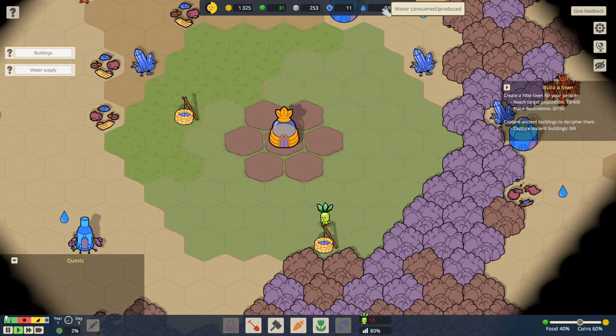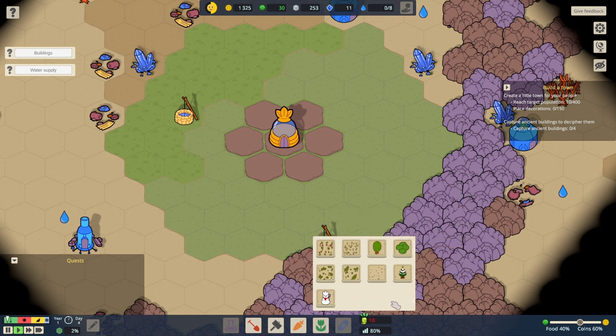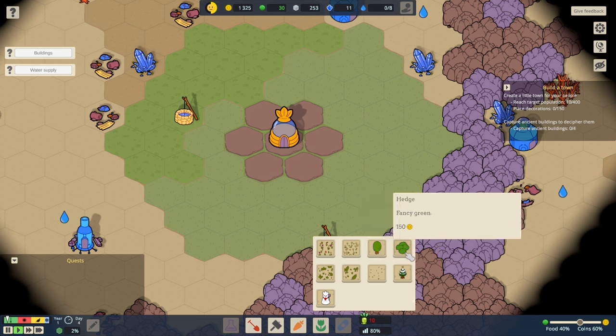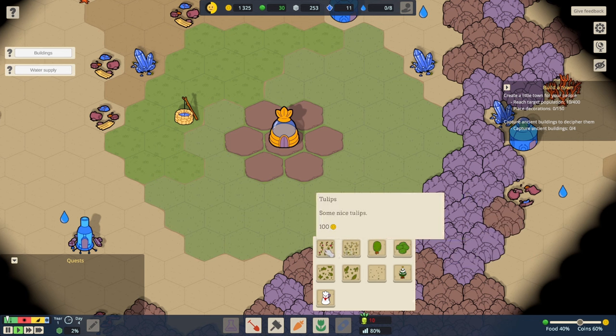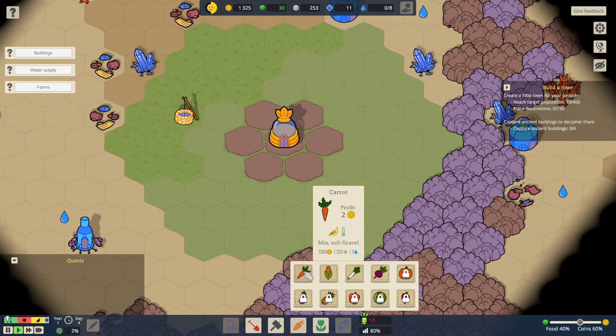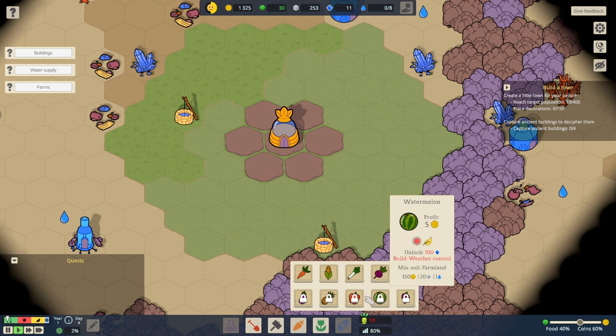So now we can build a cottage. It increases population limit by one, plus one for every neighbouring house or decoration. Decorations! There are decorations — meadows, a festive tree, a mighty oak, a bit of a hedge, even a snow sproutling. And then we've got farms: carrot farms, corn farms, leek farms, and beet farms, some of which are locked. And in here we've got a house, a mansion, a bridge, an outpost, and various other things.